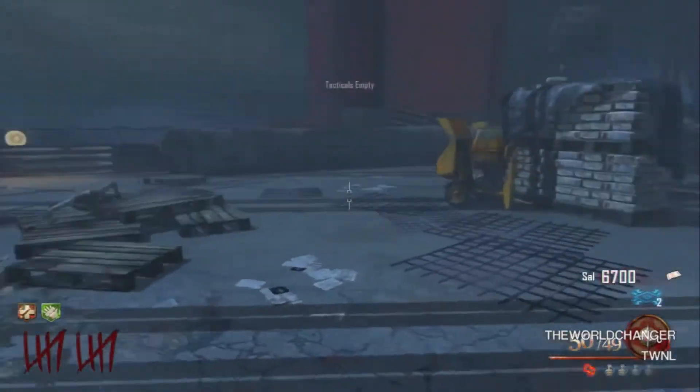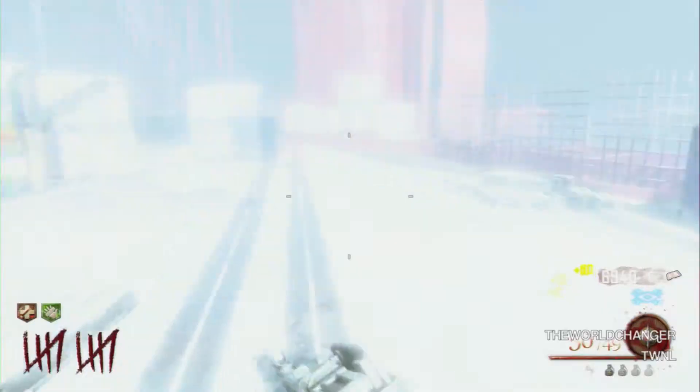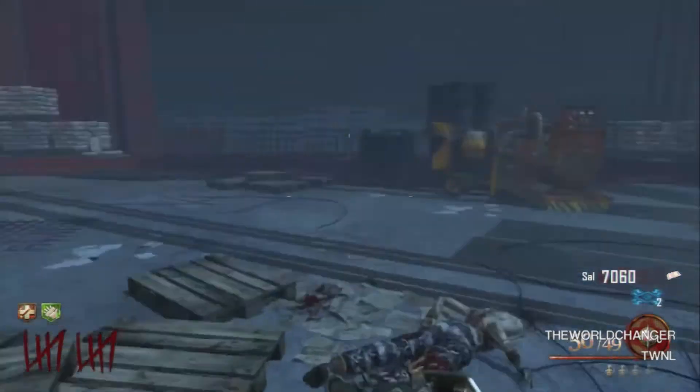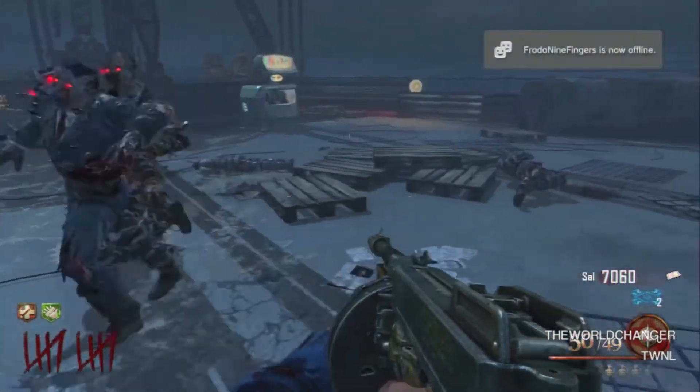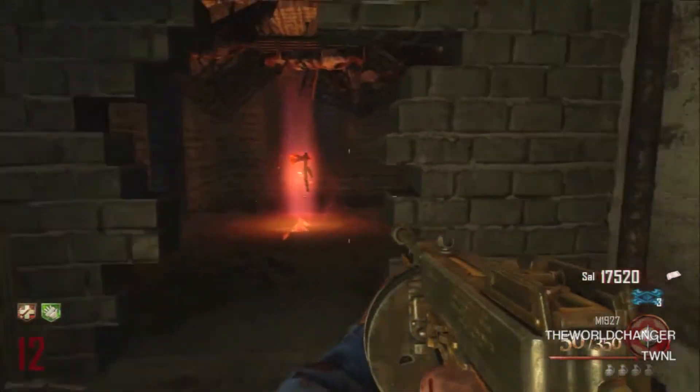There are two easy ways to track the 30 kills. You can look at your score — if you have 130 kills, wait until you have 160 kills and then you know you've gotten 30. Or the easier but lazier way is to just wait two rounds and you'll know you've probably gotten it.